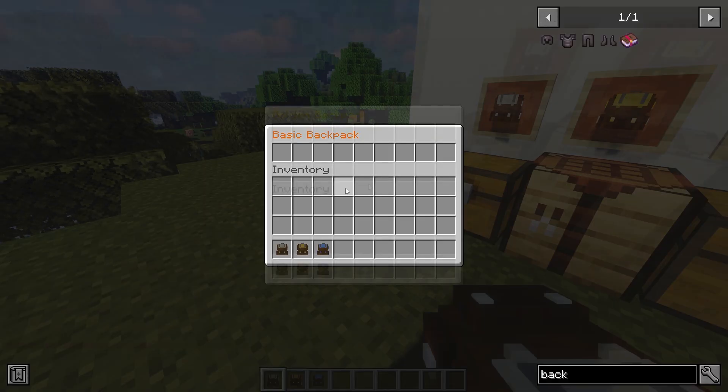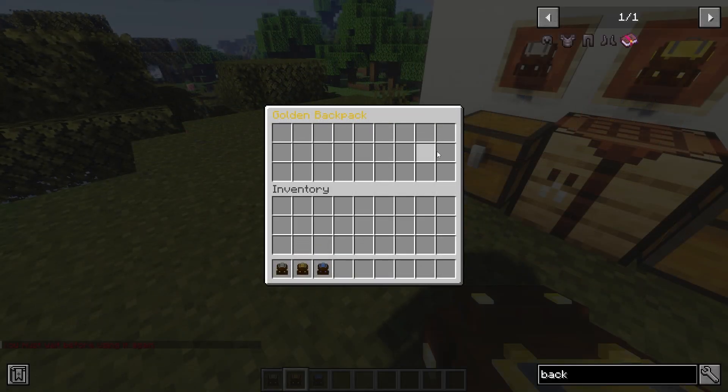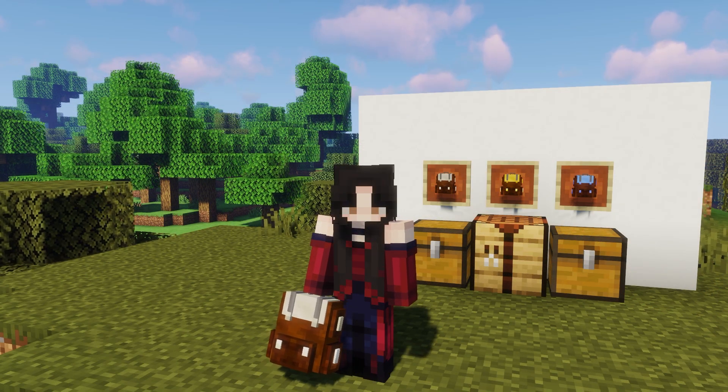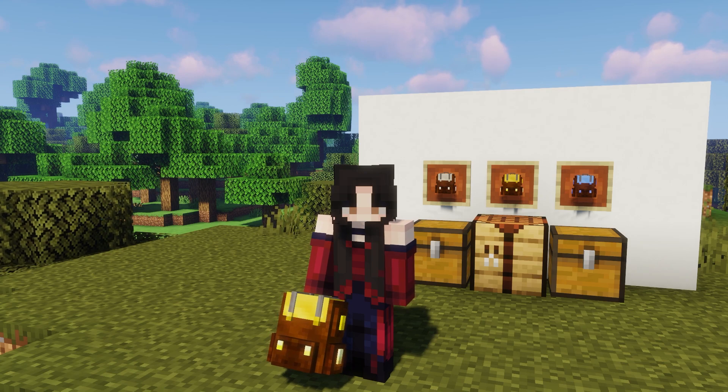Basic backpacks have a number of slots, and diamond backpacks have 54 slots. These backpacks allow players to store more items than regular gear, so players are able to carry more items. In addition to that, each type of backpack has a unique texture, making it easy to distinguish between them.